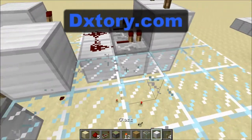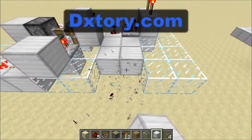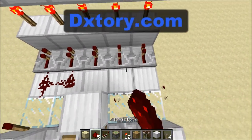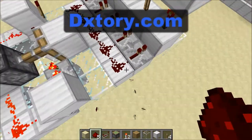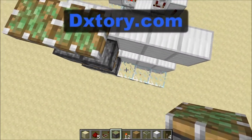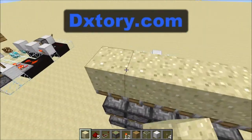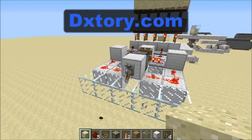Now if you want to tile this, you want to get rid of these pistons first. All you have to do is extend this out like this, then place more torches, more blocks, and more repeaters. Then extend this out and place more pistons here. When you put your sand on top, you have just made a tileable piston sand door.